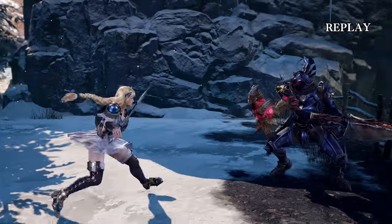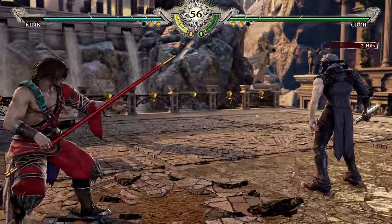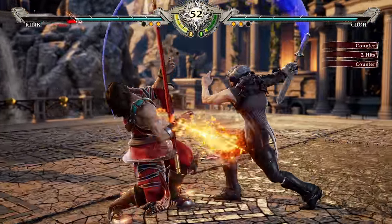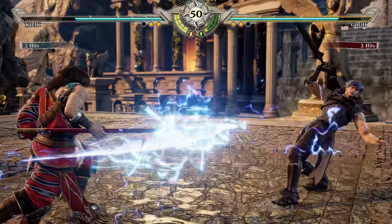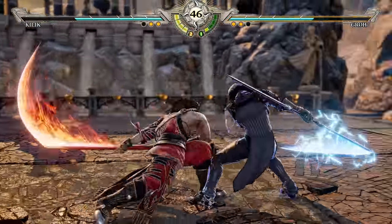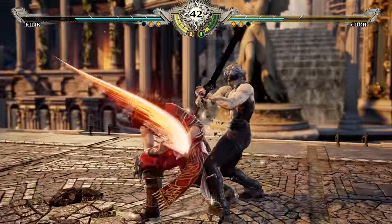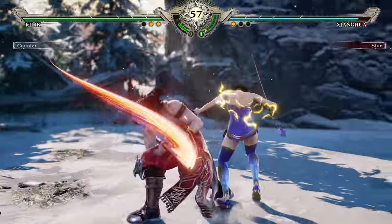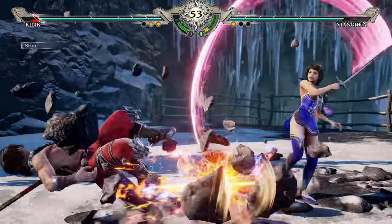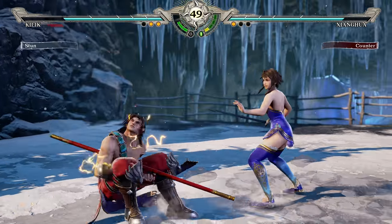In the older Soulcalibur games, certain things like cloth physics and animation were more hand-animated. But with Unreal Engine 4, we've got proper physics with the clothing, so it does react more naturally when characters are performing their moves — it kind of sways about. You can definitely see it on Kili's clothing, the way the clothing flaps around his legs. It's all dynamic and that just makes it feel more alive.